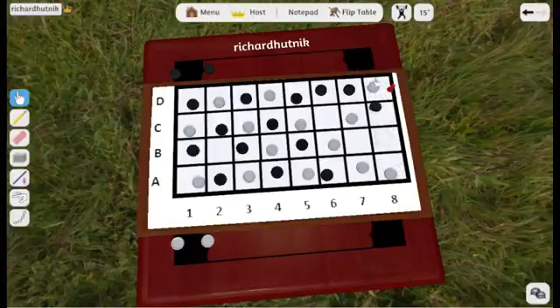Now I'm going to show you a line of capture. These three now come off the board — they're captured because they're bookended. Now black is going to have fewer options.